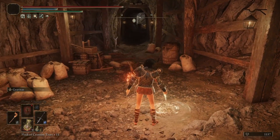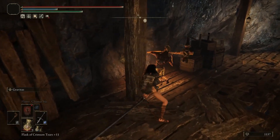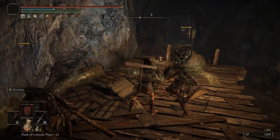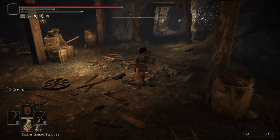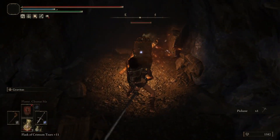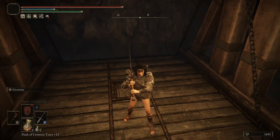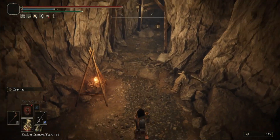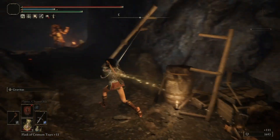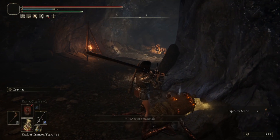I'll take you on a run through the whole place and then show you another path — we call it the silver pickled fowl foot path run. You'll notice I'm two-handing my weapon because if you just one-hand it'll bounce right off. These guys are weak to fire and strike damage, so use a mace or a torch. Fire makes them explode, so watch out for that. Throughout the video I'm going to be using items to get my discovery up for a better chance of shinies dropping.